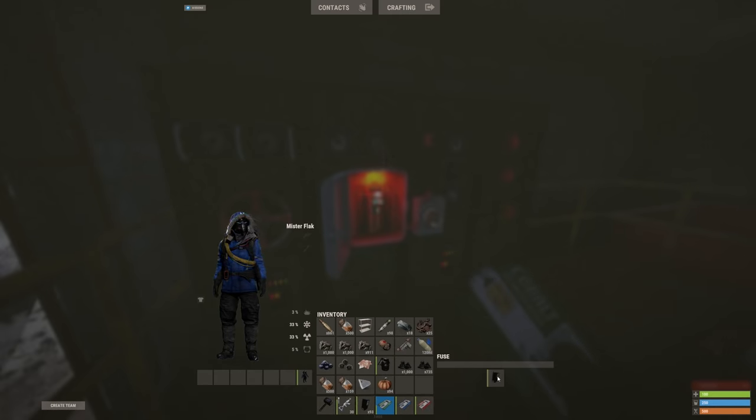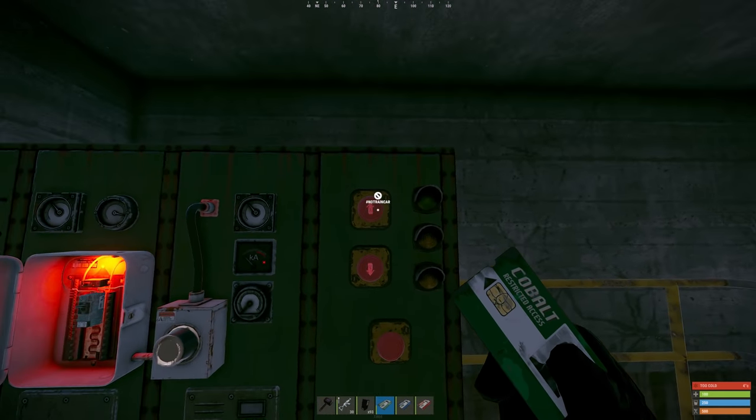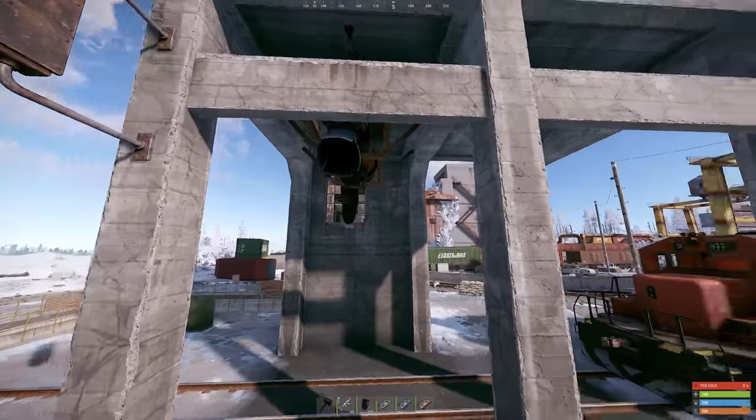We pop in a fuse. These three buttons control the giant nozzle on the side of the building. But what do you use the giant nozzle for?